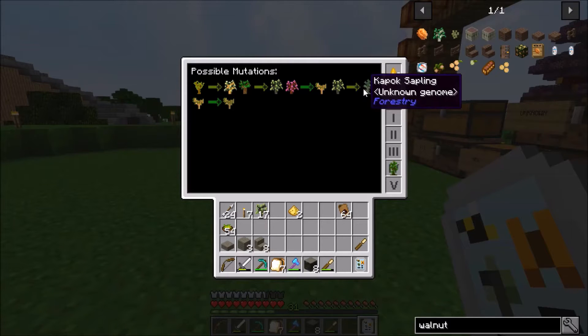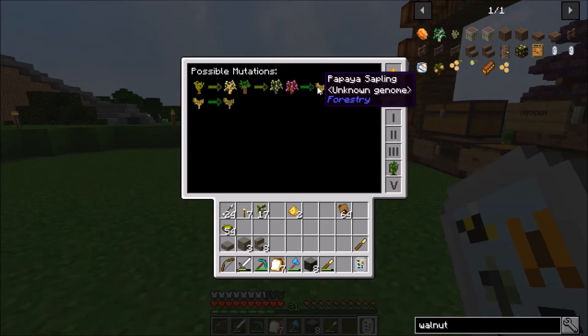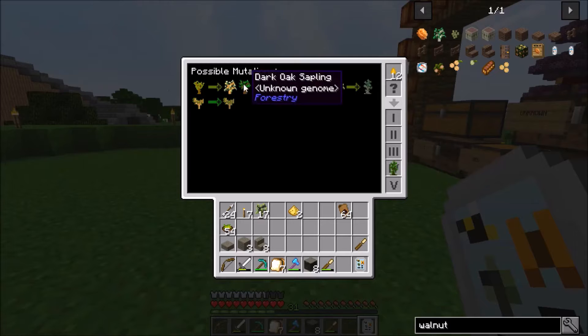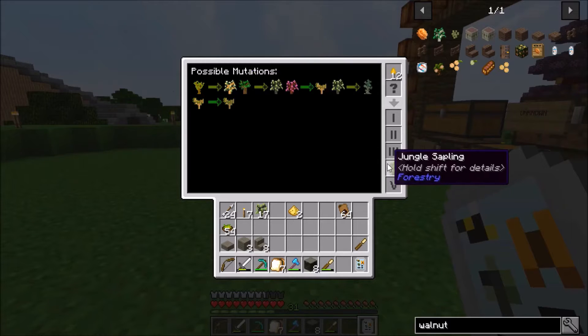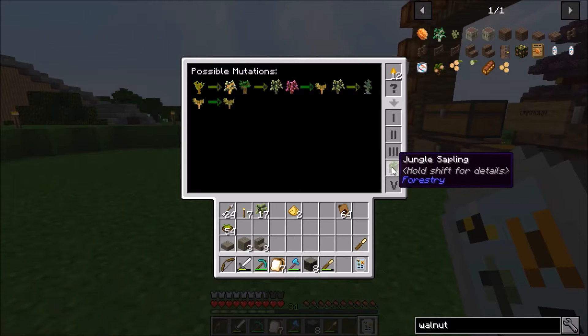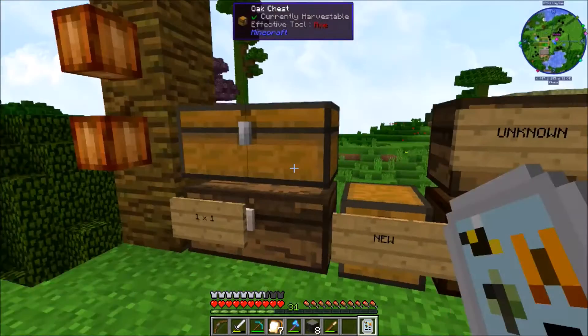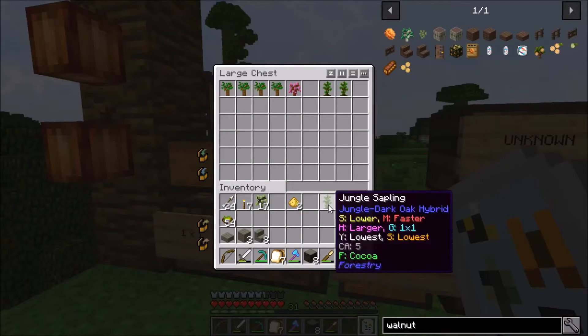So how this works: a jungle sapling plus a teak can give you a K-pop; a jungle sapling plus a hill cherry can give you a papaya; a jungle sapling plus a dark oak can give you a teak, which is what we already have; a jungle plus an acacia can give you a padauk; and a jungle plus a papaya can give you a date palm. That's basically all the mutations we know of so far for the jungle tree.